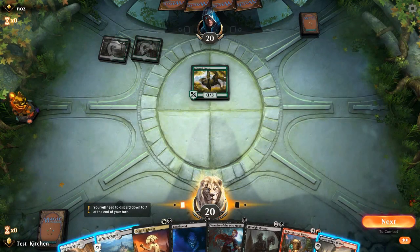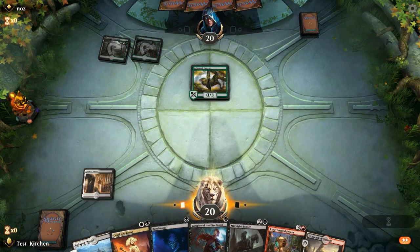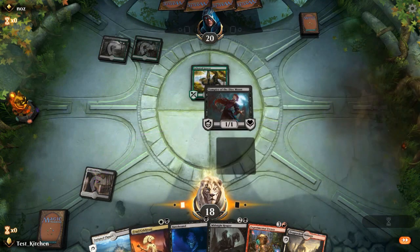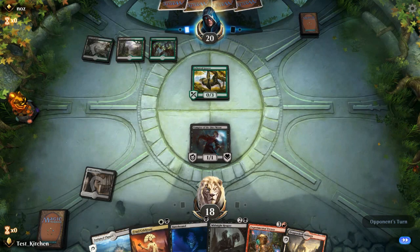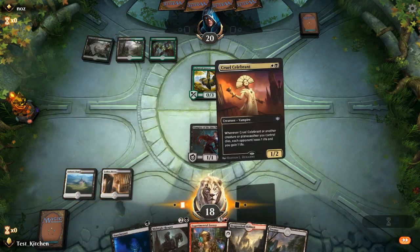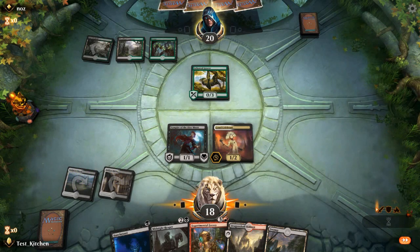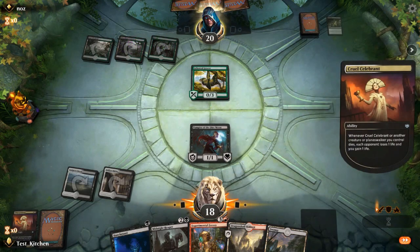Game four against Nas — good looking opening hand. We haven't gotten to Experimental Frenzy in these games just yet; we didn't have to in the last game. We start on Grazer — always a good sign. They drop a Woodland Cemetery. I guess this turn it's probably just Dire Moon. Pay the two life. Next turn we can Celebrant and then Midnight Reaper — curved pretty nicely. Got the fourth land for Experimental Frenzy.